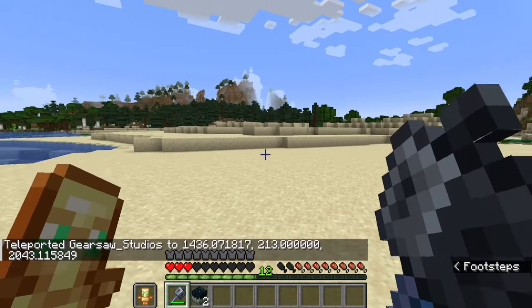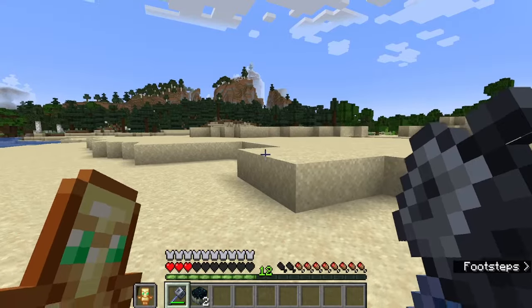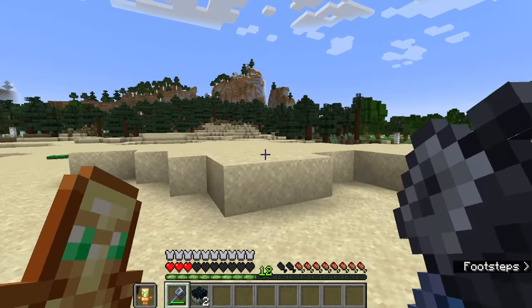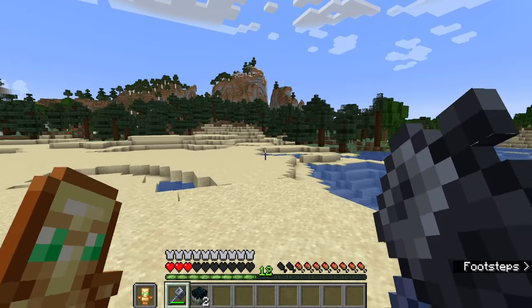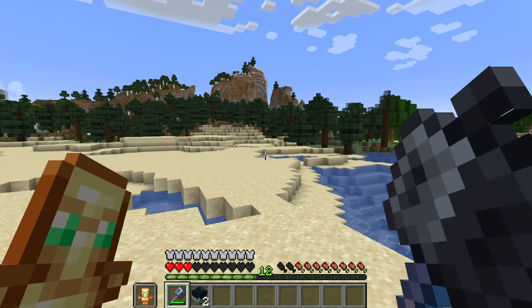That's right — the mace scales its damage based off of how far you're falling, and even better, if you manage to land the hit, it will save you from your own fall damage. Notice my totem's still in hand — I'm not invincible. Netherite armor doesn't even protect from fall damage, so you can see how strong the mace is.